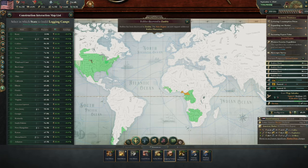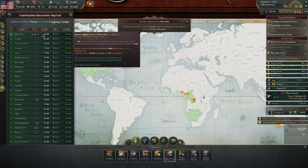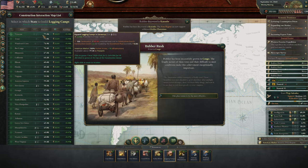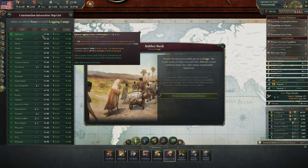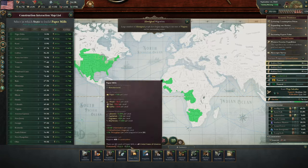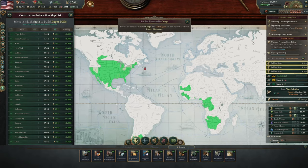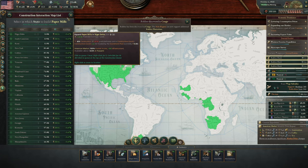Let's build some more logging camps first, and just fill these up. I think that should be enough, and then after that go straight into some paper mills. How much does one paper mill make? 100. And we need another sort of 1,000. So I'm going to build like 30 in the Niger Delta, just in case.